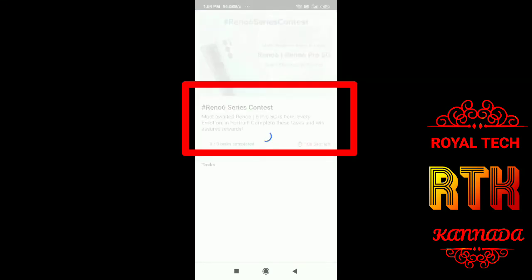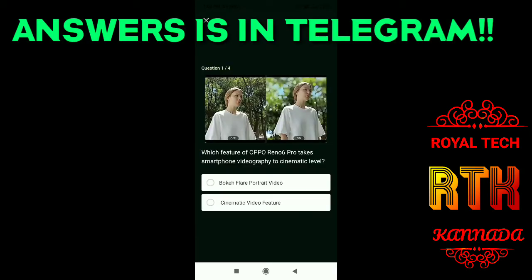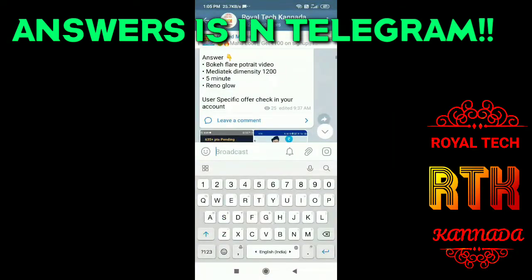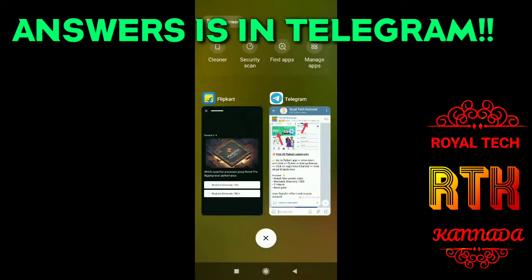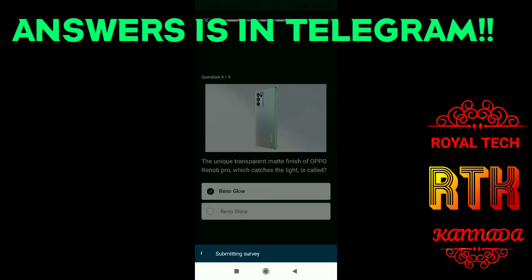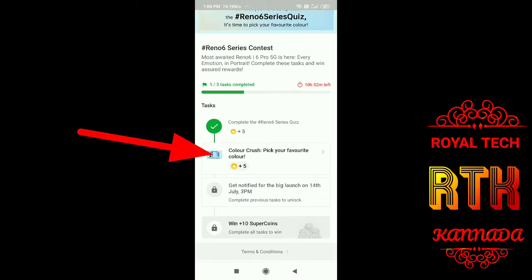You will click on the Reno 6 series challenge. Click on the first challenge, then click on the quiz. You will be able to answer all the questions. Select all the answers. If you click on the answer, you can go back and submit the survey.